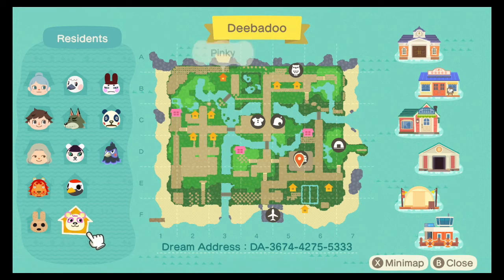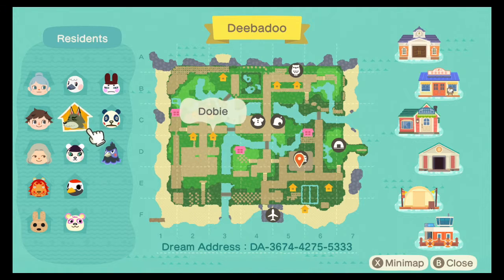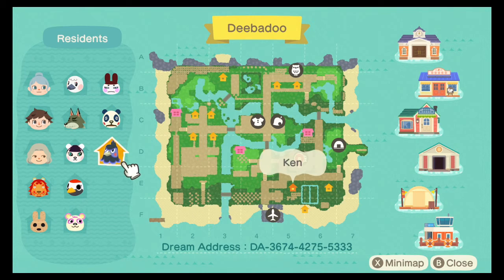Then we have Rory, Coco, Pinky, Lattice, Peiko, Dobie, Blanche, Genji, Chester, and Ken. So these are all animals that have a zen-themed outer exterior.